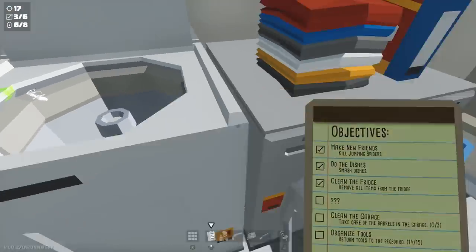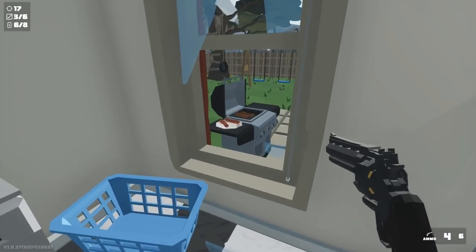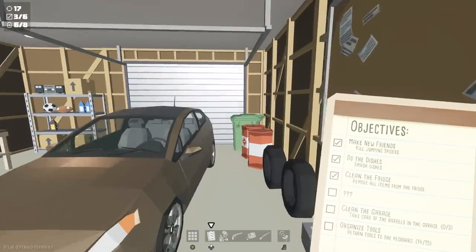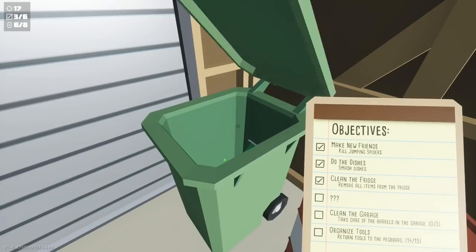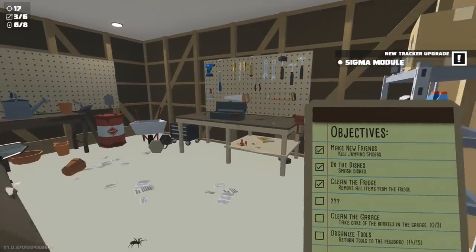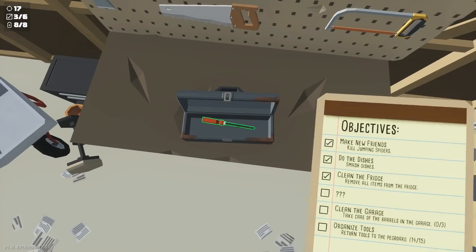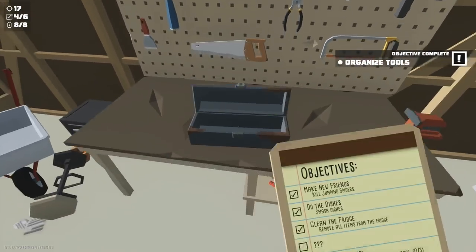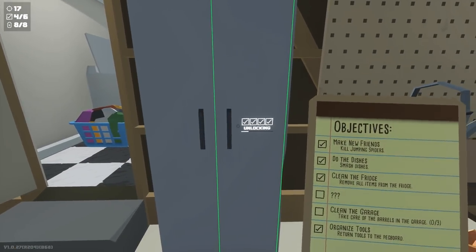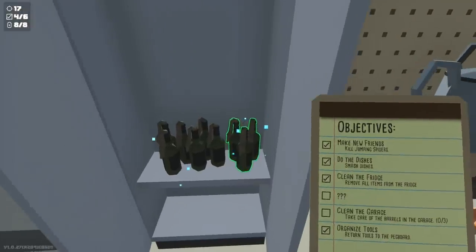If you want the achievement for breaking all the dishes, the last dish you're probably missing is the one outside the window — break that dish and all the others in the kitchen for an achievement. Then head out to the garage, open up this trash can, and inside is going to be an upgrade. Over at the workbench inside this little toolbox there are two batteries. Finally, if you've completed enough objectives you can unlock this little locker — there are some molotovs inside. That's it for this level.